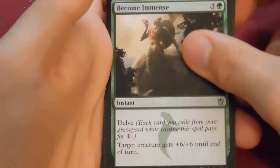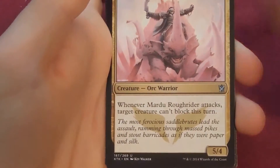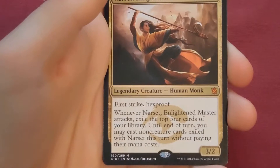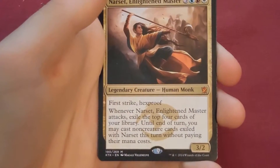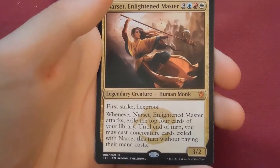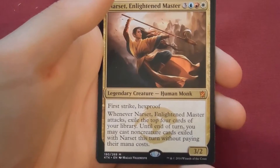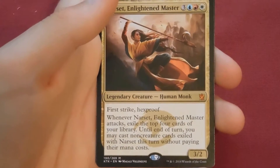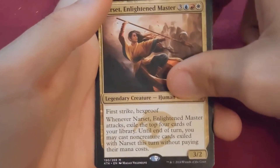Next pack: Mardu Roughrider, and the rare is Narset, Enlightened Master — third mythic of the box! Three colors, one blue, one red, one white. First strike, hexproof. Whenever Narset attacks, exile the top four cards of your library — until end of turn you may cast non-creature cards exiled with Narset this turn without paying their mana costs. Very cool card.